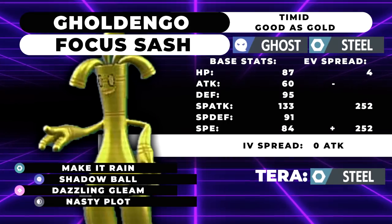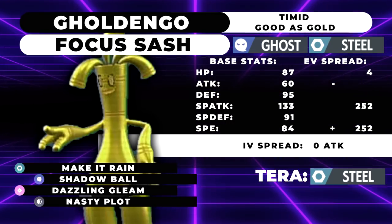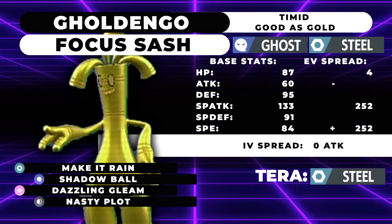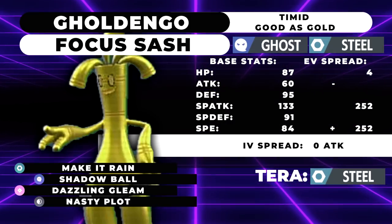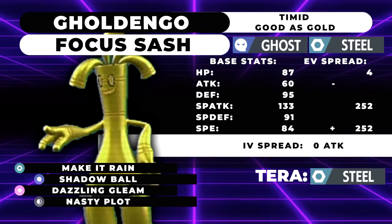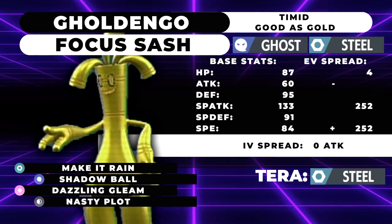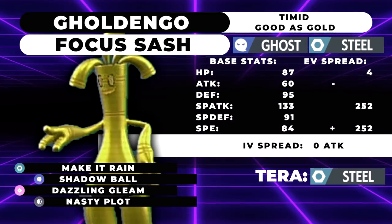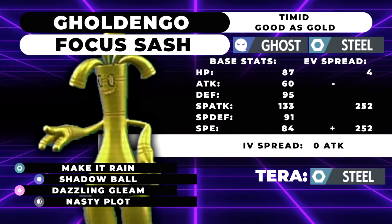The next set is going to be a Focus Sash set — basically the same: Max Speed, Max Special Attack, Timid Nature. We have the Focus Sash, Good as Gold, Make It Rain, Dazzling Gleam, and Shadow Ball. But you'll notice we dropped our other coverage move for Nasty Plot. With this Focus Sash set, it's going to allow us to click Nasty Plot once, get to plus two, and then effectively you have three free Make It Rains where it doesn't really have any drawbacks. Dazzling Gleam at plus two is also going to be one-shotting a lot of things. I recommend Terra Steel over Terra Ghost — in the face of Fluttermane, you're going to eat whatever hit it wants to go for if you're not weak to it.